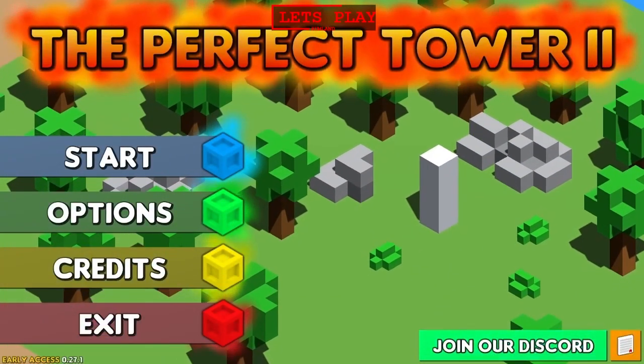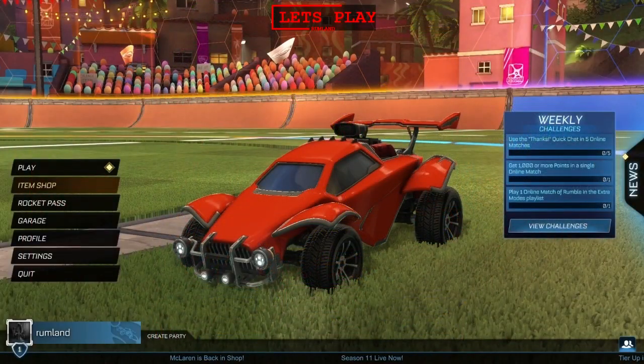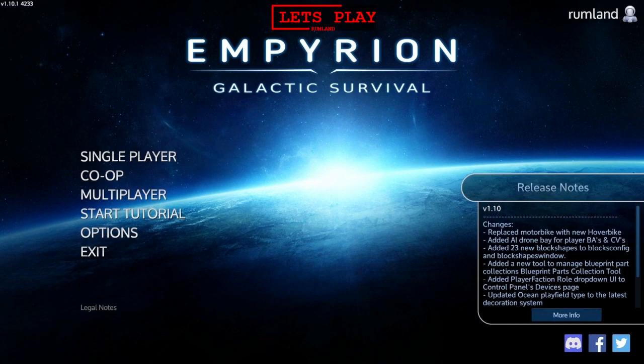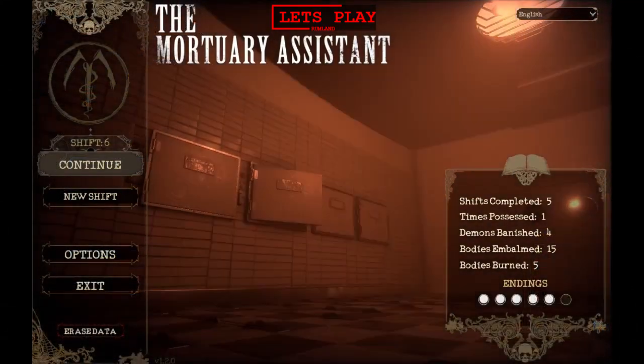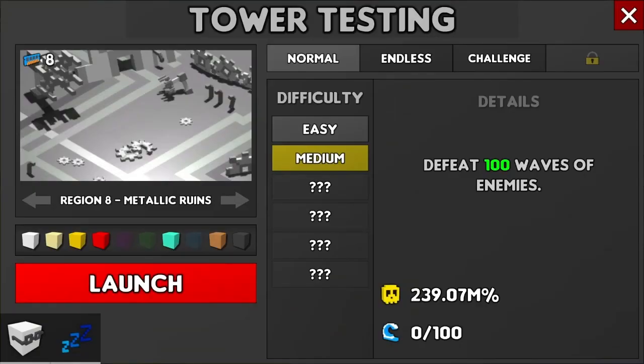Let's get started. Hello, and welcome back to another session of The Perfect Tower 2. In this one, we're going to be doing the metallic runes on medium. Let's get right into it.